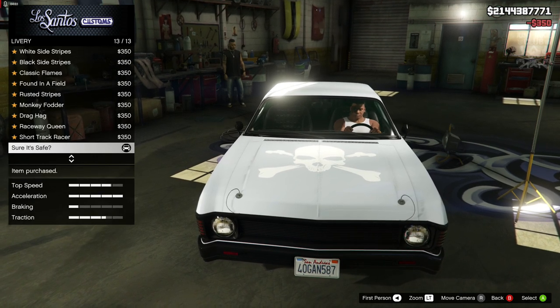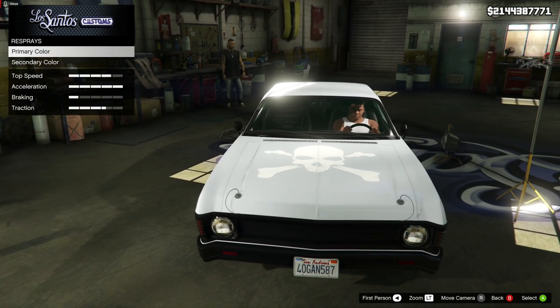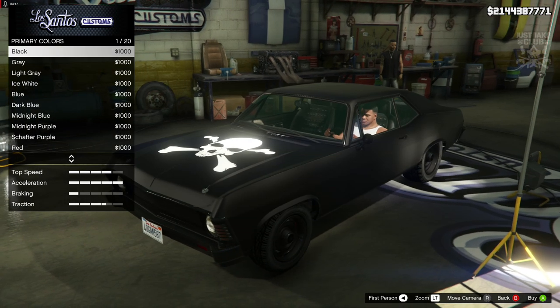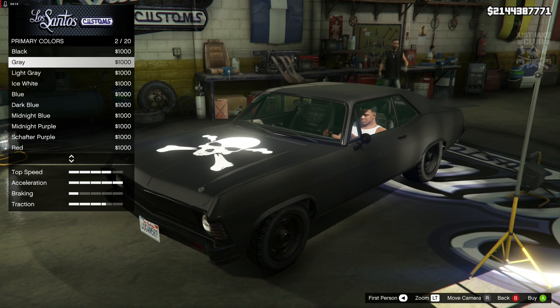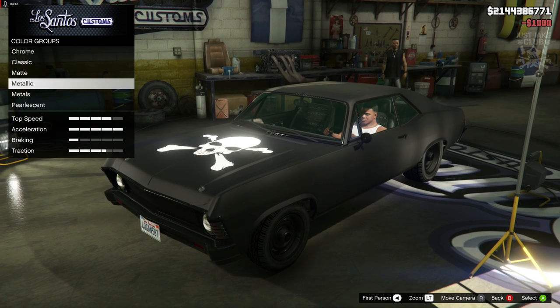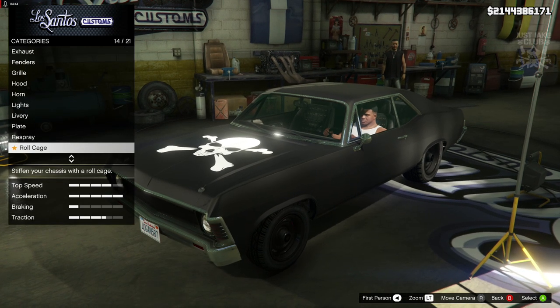It's not identical to the one from the film but it is closer than anything else we've ever had in the game, so I'm going to take it. For the respray, primary color we're going to go matte — matte gray, because I think black's a little bit too dark for this build. For the secondary we're going to grab chrome.